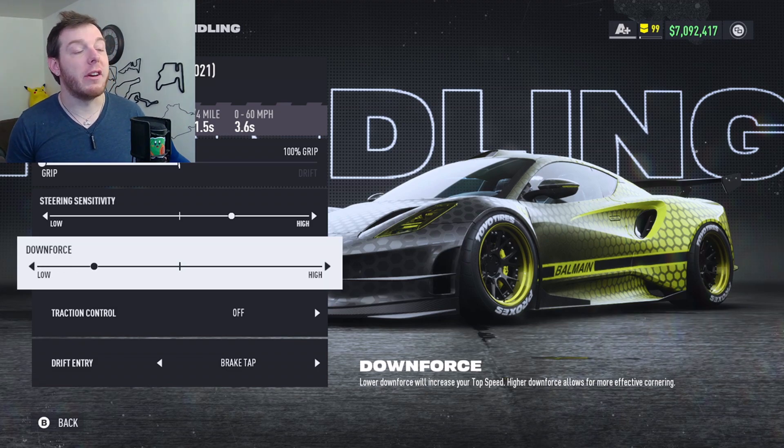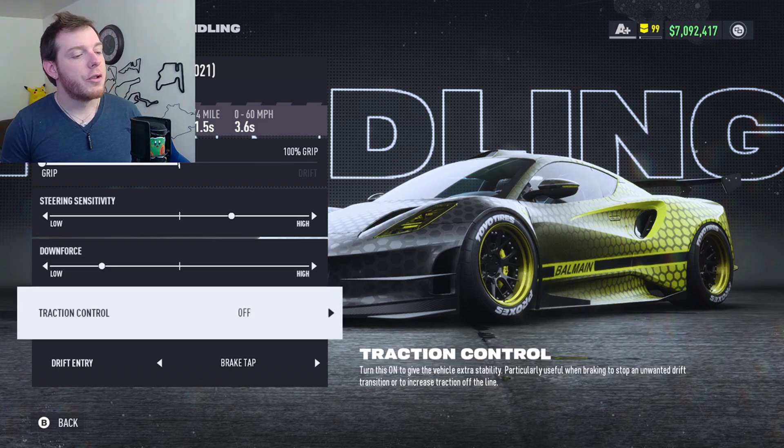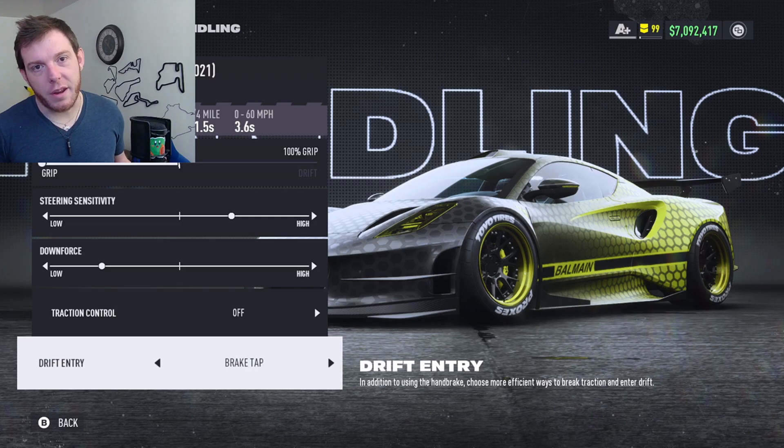Going higher on downforce puts you at 270. The car doesn't need it — it's like on rails anyway, so run it low. It's not super susceptible to downforce, so you can run the slider wherever you want. I took as much out as I could. Traction control off, drift entry brake tap — you guys know the game.